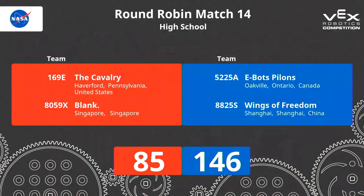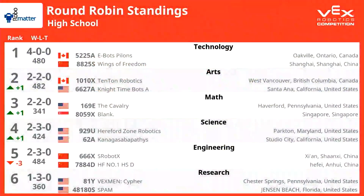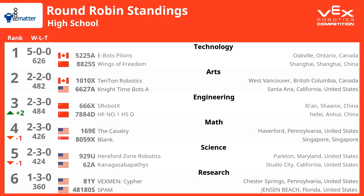We're waiting on the score of this match — it's going to be very interesting, so let's take a look at what this does. Our score from the match was... Technology takes it 146-85. That means all throughout the elimination rounds and the round robin, the Technology division was undefeated — moving on to the finals. We've got a lot of work to do with just one match to figure out who's going to move on as our second team. We see Technology up at the top right now.